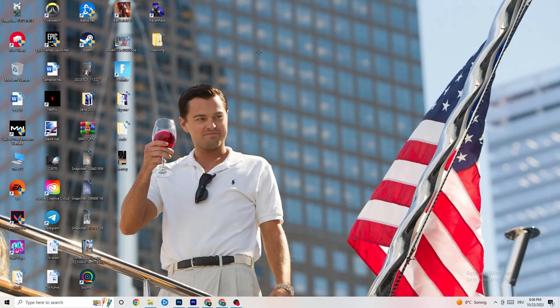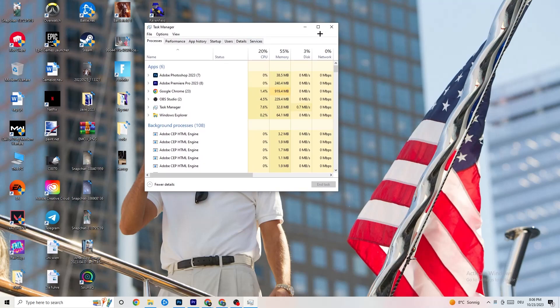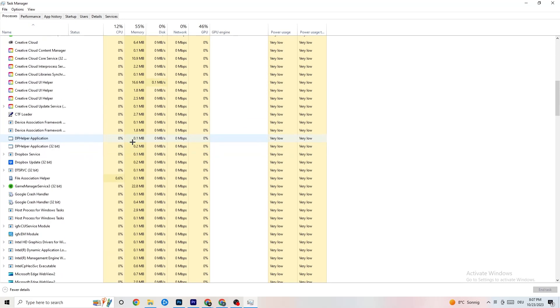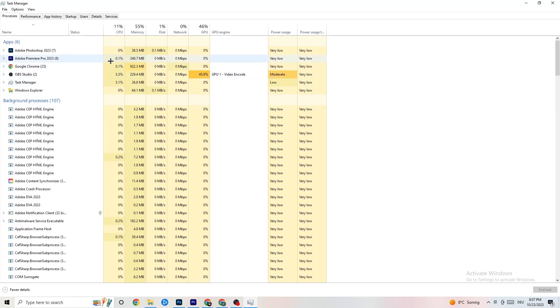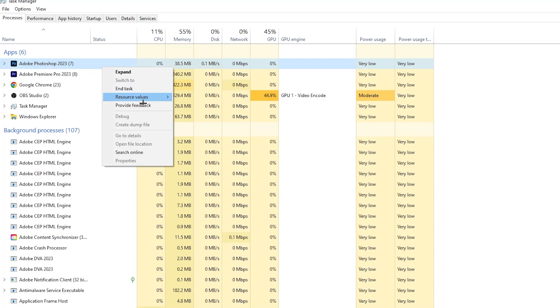The next step is to go to the taskbar at the bottom of your screen, right-click it, and open Task Manager. You'll see every program currently running. Go to the 'Processes' tab in the top-left corner. You'll see CPU, memory, and GPU usage. End every task that is using too much CPU or GPU — highlighted in darker yellow or red. End background processes with high usage too, for example Photoshop: right-click it and select 'End Task.'